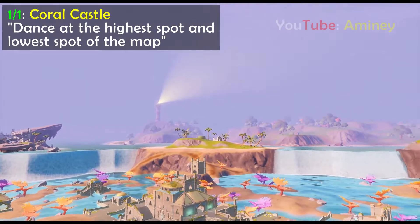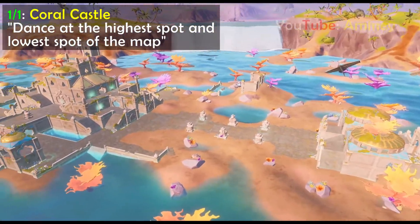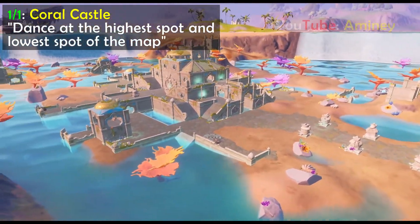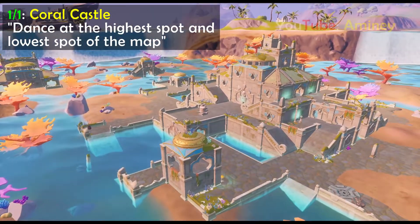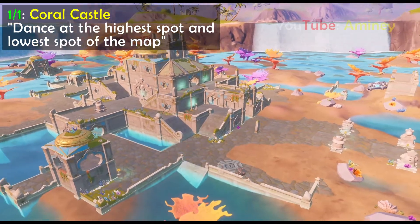Moving on to the lowest point of the map, I am a hundred percent sure it'll be here at Coral Castle. Since this entire area is at the same level, I've looked around everywhere to try and see if there's any point lower than this and there's none, so you can just land here and again use any emote that you own, and that should finish the entire challenge.